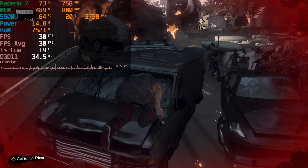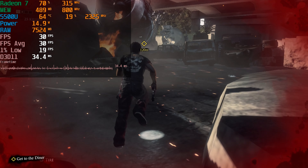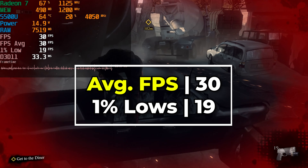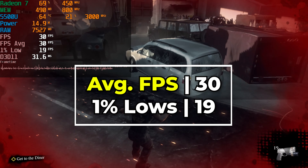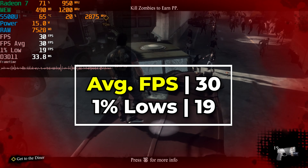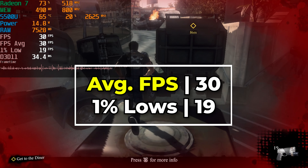In this case, I pretty much just left it alone at the 30fps cap. You can see here that at the stock 15W TDP, we are able to hit that FPS pretty consistently, but if you pay attention to those 1% lows and those frame times, it's not exactly the prettiest experience. We're seeing some pretty major fluctuations — the 1% lows are dropping down into the teens, which is not exactly ideal.